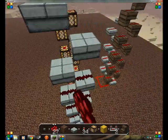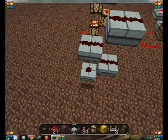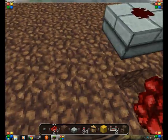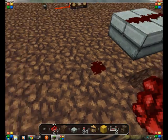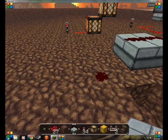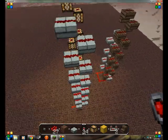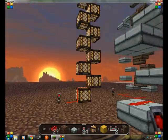And then we place redstone on top, give it a little juice, and you can see how it changed right there — the whole thing lights up like that. And it's not even exactly connected, and there we go. It's sending the signal all the way up, and it's much more resource friendly.